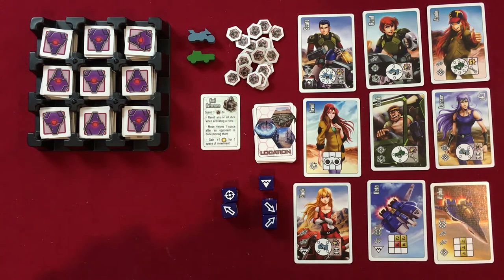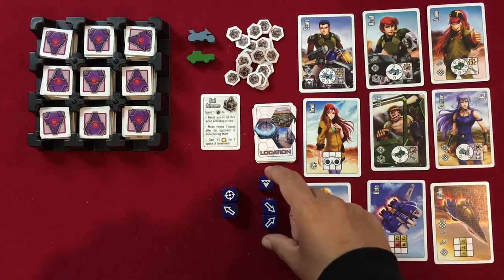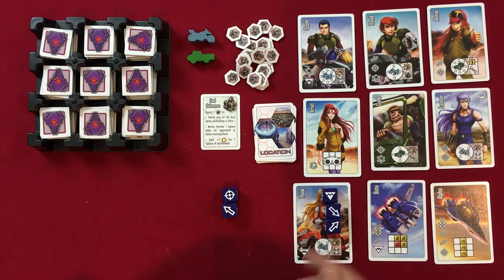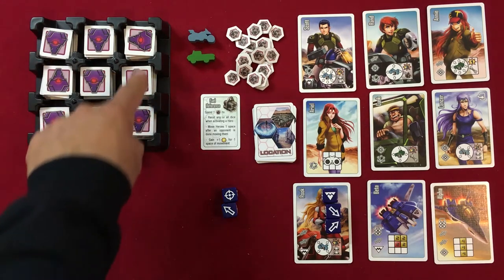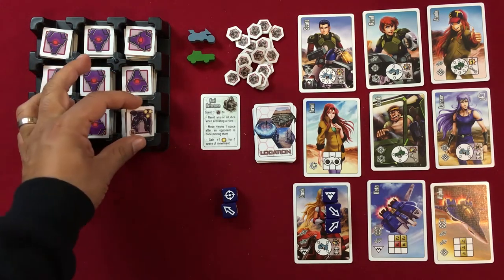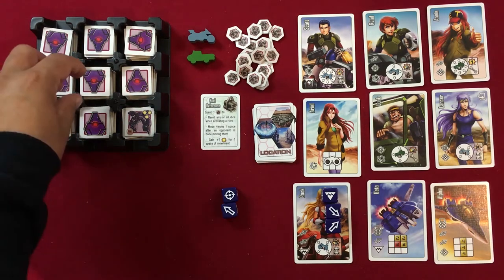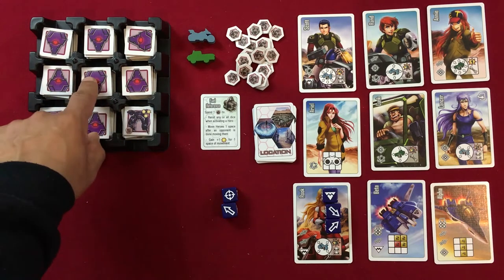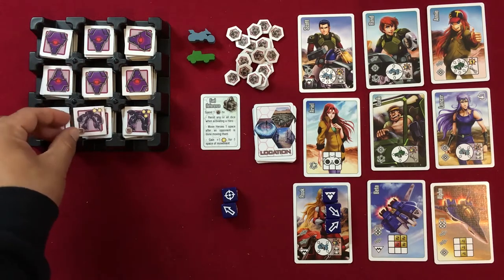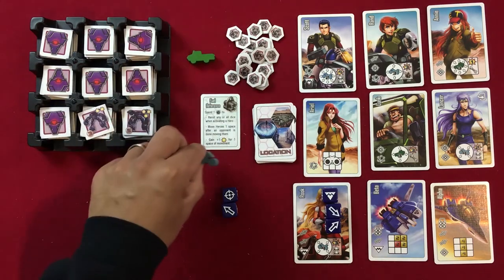During your turn you can also spend fuel to do a few things. To mark which heroes you've used, place dice on their cards. For example, we'll activate Rook, who lets us reveal two spaces on the board. She can move four spaces diagonally in any direction, entering the board from any edge space. We'll start by revealing a location tile, then crisscross the board.